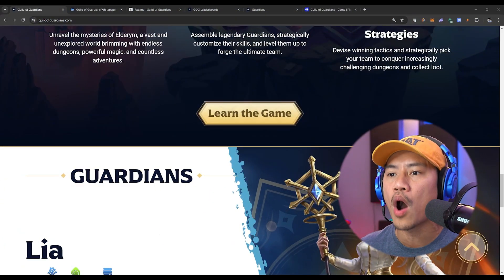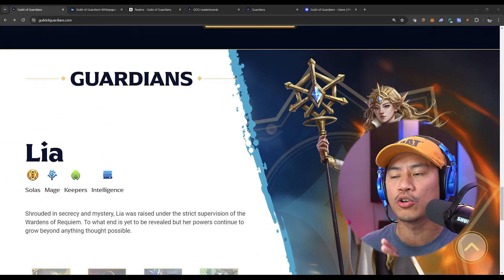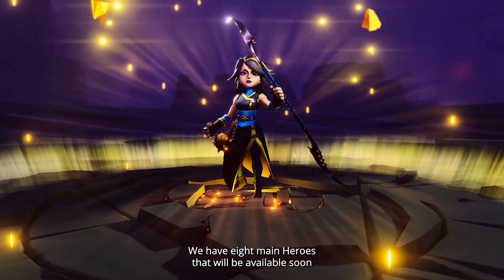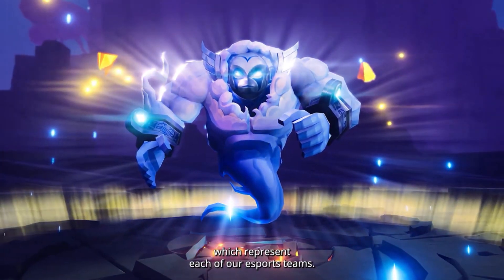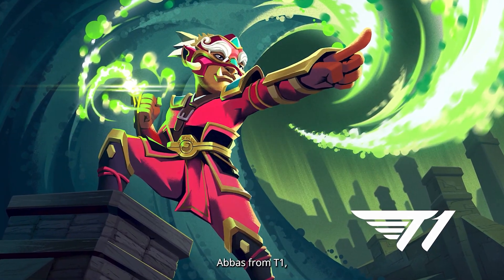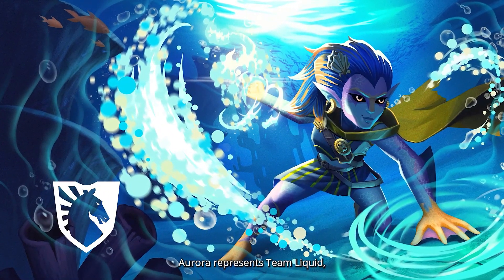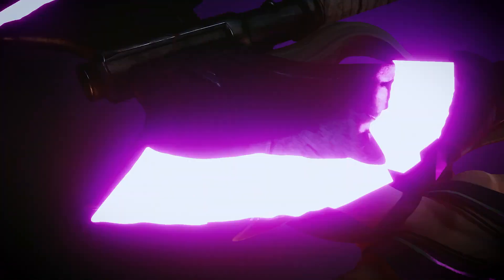With over 1 million pre-registrations and a dedicated global following, Guild of Guardians is attracting mainstream gamers through collaborations with major esports organizations such as Cloud9 and Fnatic. The game is aiming to become available on iOS and Android this year, and it leverages Immutable technologies to streamline onboarding and trading for players.